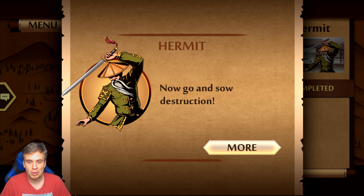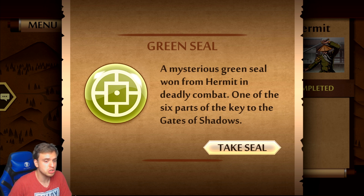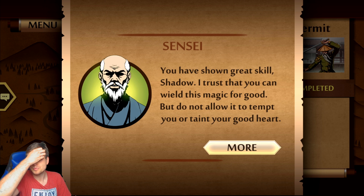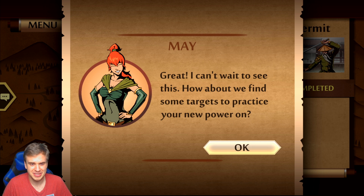'Now go and sow distraction.' My question is, why are we listening to this guy? Why do we find somebody called Butcher — what is there for us? Then Hermit says: 'You have shown great skill, Shadow. I trust that you can wield this magic for good, but do not allow it to tempt you or taint your good heart.' Never! Let's go kill some butchers.